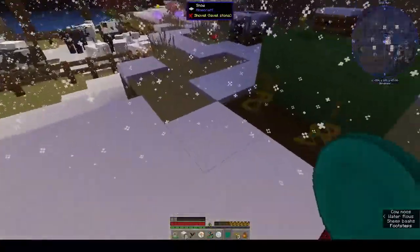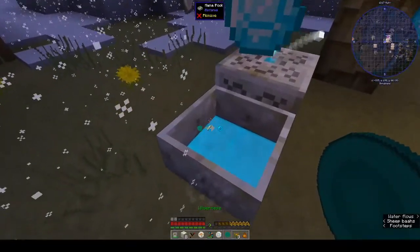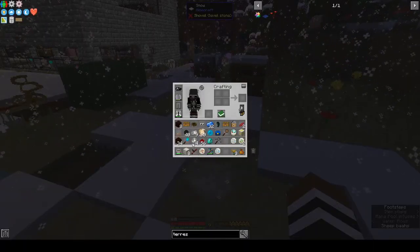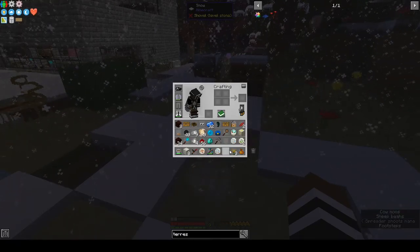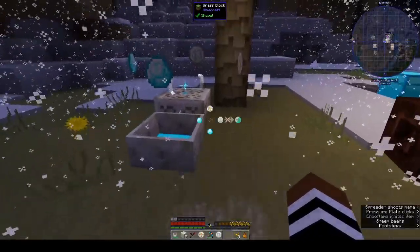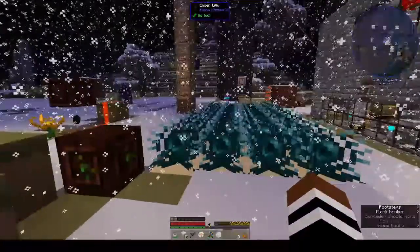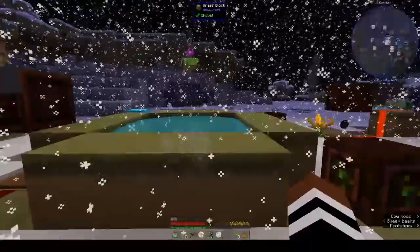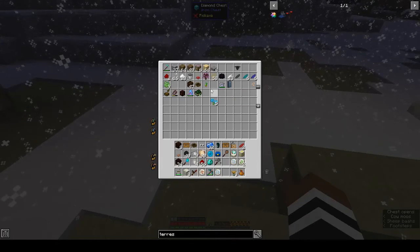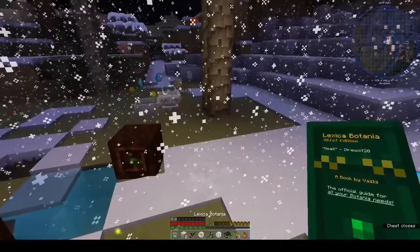Let's make another one. Is that a hole? I need to fix that before I fall into it and can't get back out. We've done that. Let's have a look at the Lexica Botanica and the TAP, because it said the checkerboard pattern. Can we search? Oh they've got advancements.